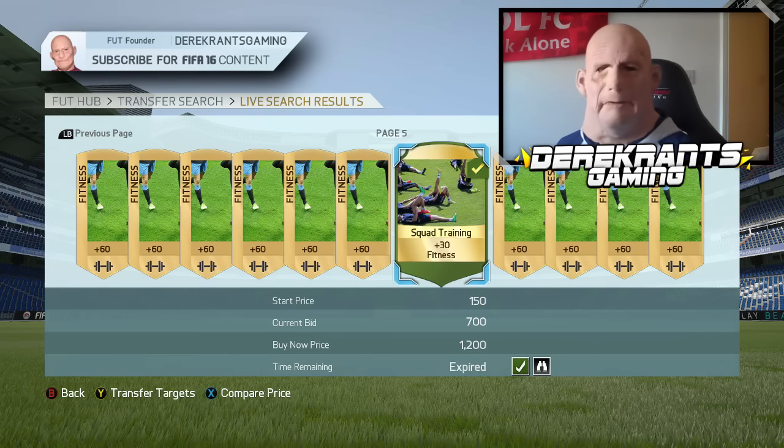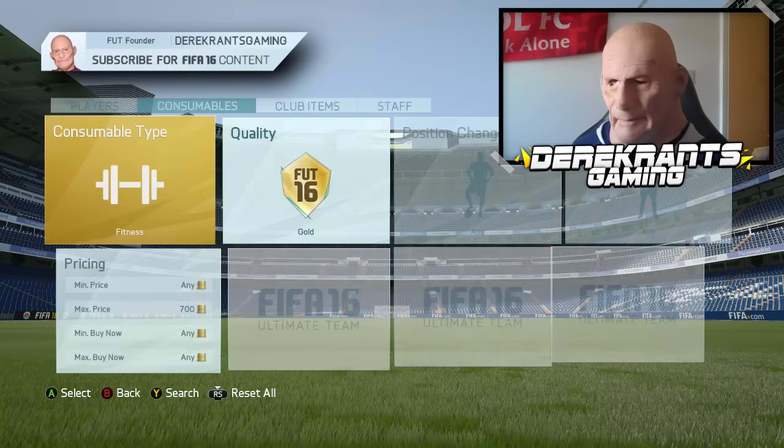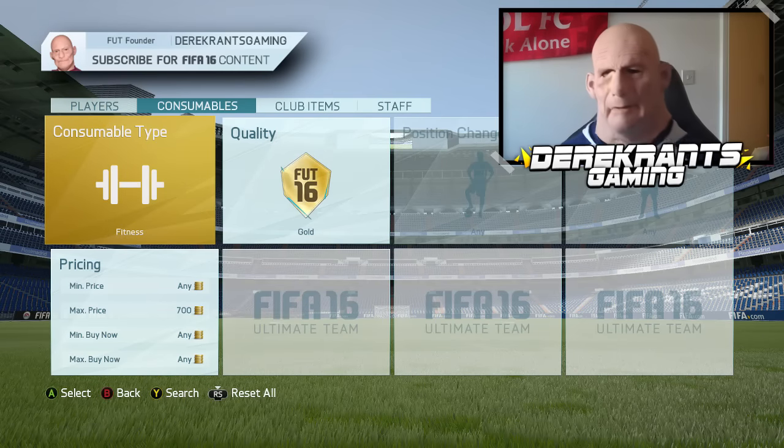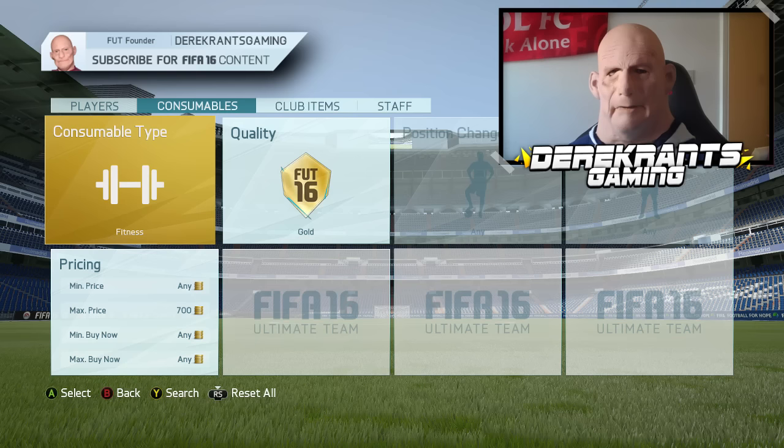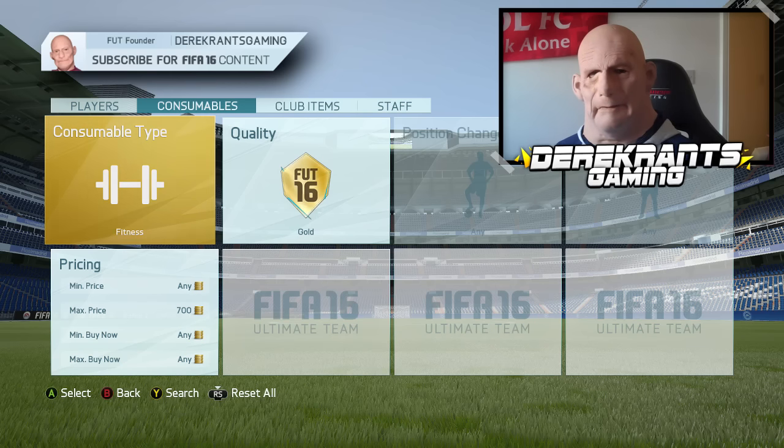You can pick them up for 600 to 650 late at night. I know it's a short video boys, but it's something I wanted to share. Now I know you can do this with players, but you need to have the knowledge of player prices because players' prices have crashed and I never know where player prices completely come back up again. But with squad fitness, you can pretty much 100% guarantee they will go back up to where they were before Team of the Season started.